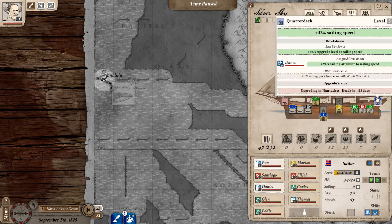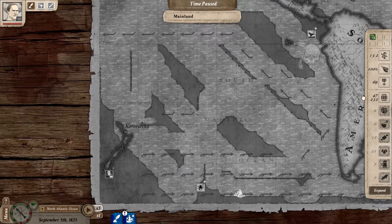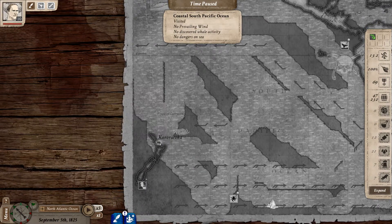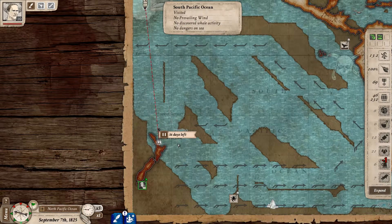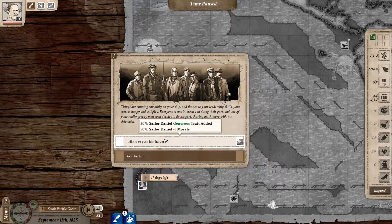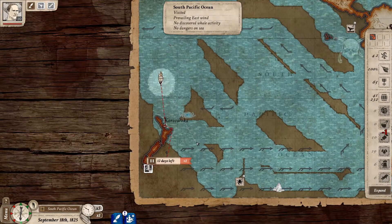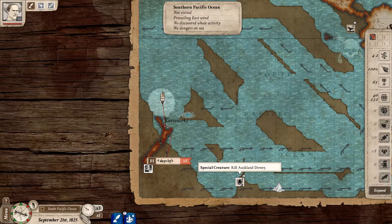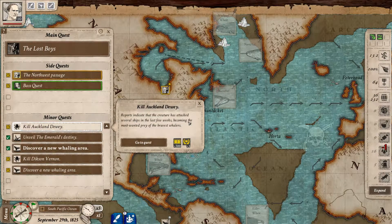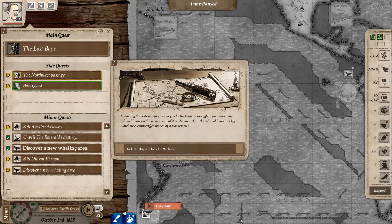We could probably do with going up in the hold. I think we can do a kind of great circle - we've still got this mission down here to do. I think if we come down to here, push harder - we'll go with that. I'm losing morale. I think if we come and get this one - kill Auckland Dewey - I don't know who that is, who's the mission for Auckland Dewey? Where did that come from? It doesn't say.